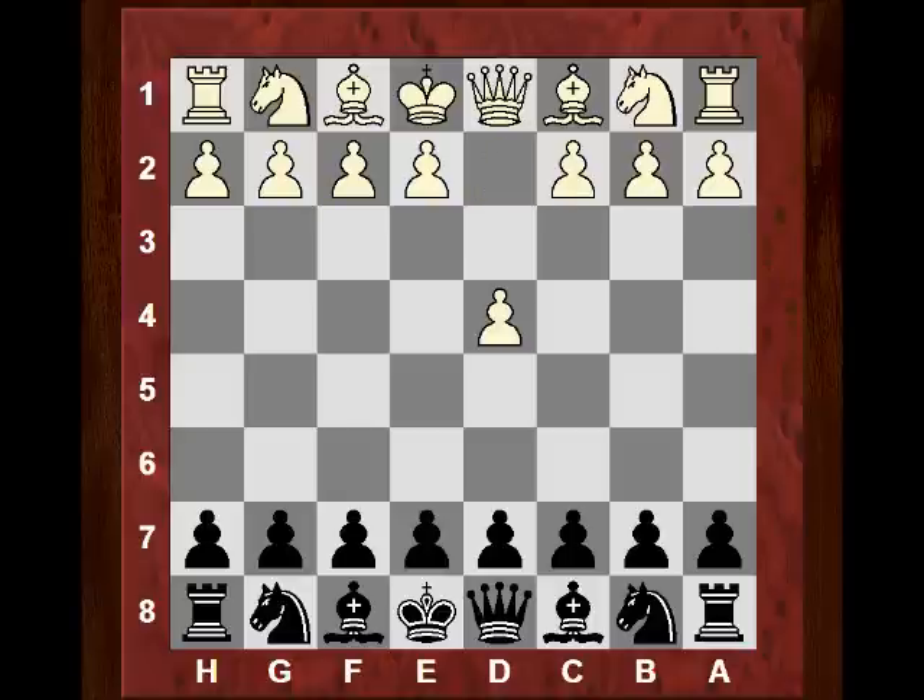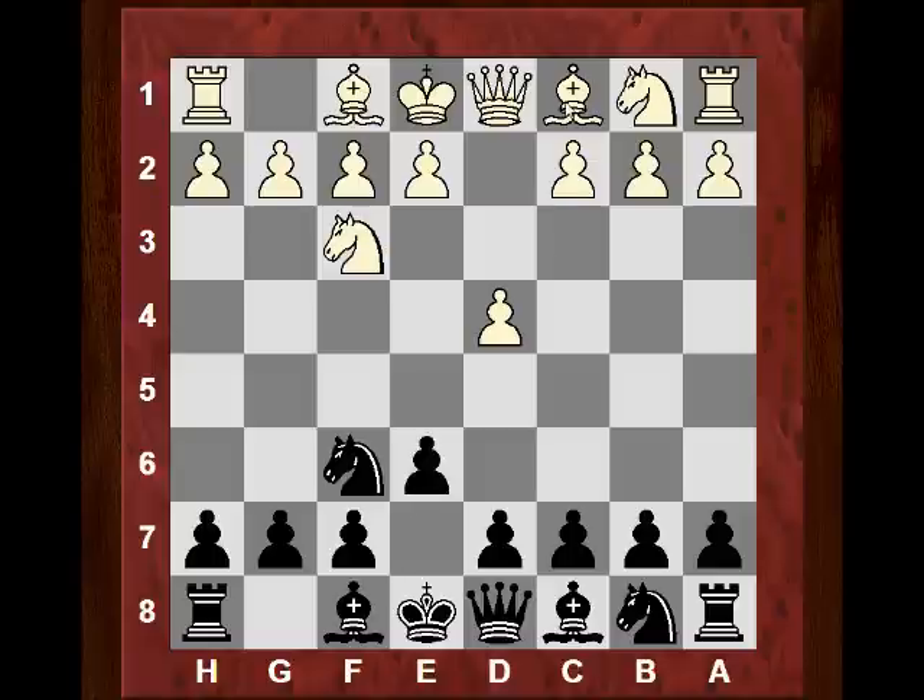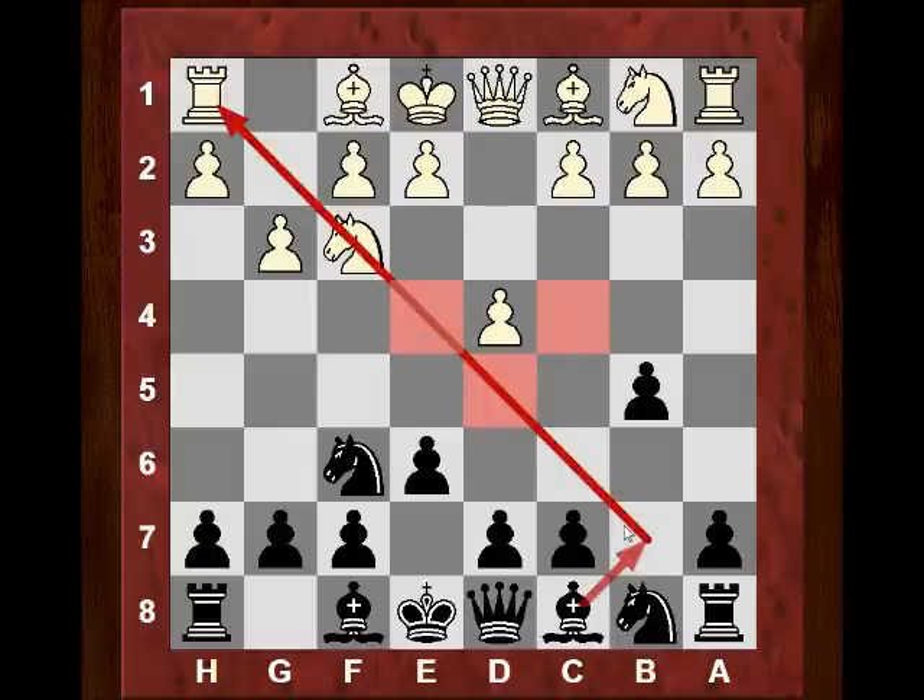Gata Kamsky hasn't lost with the White pieces since 2012 and he's a great exponent of the London system, which I refer to as the dreaded London system. After d4 Nf6, Kamsky plays Nf3 and after e6 - are we going to get the dreaded Bf4? No, actually Kamsky played g3. So we have Catalan territory, and b5 is played with the idea of the quick fianchetto, exerting general light square pressure.